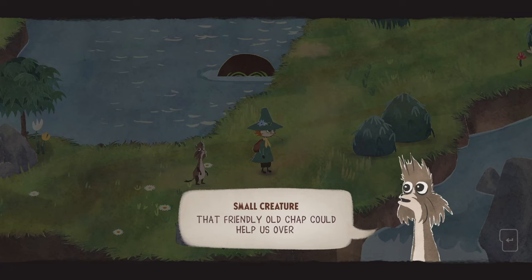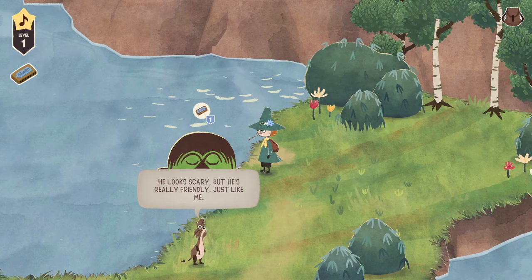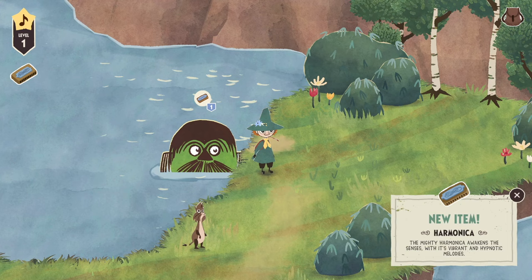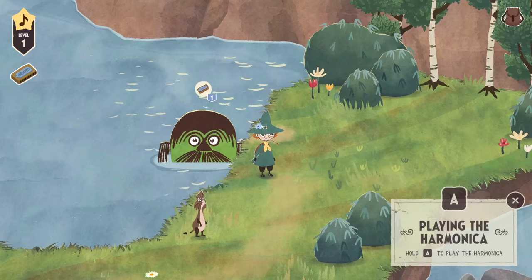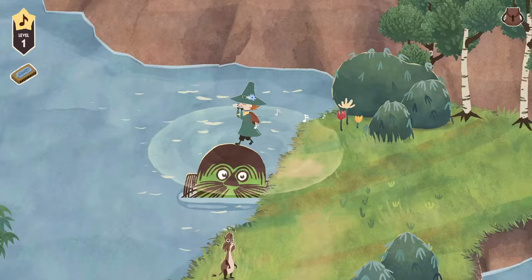'That friendly old chap could help us over.' Who is this guy talking about? 'Try playing your harmonica for him.' I have a harmonica! 'He looks scary, but he's really friendly, just like me.' New item: harmonica. 'The mighty harmonica awakens the senses with its vibrant and hypnotic melodies.' You can hold A to play the harmonica. Nothing but respect, but I do think this guy is a little creepy. I didn't like that.